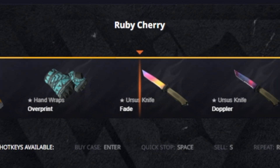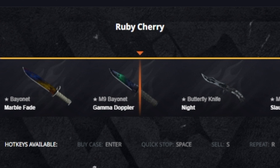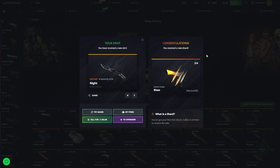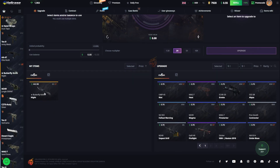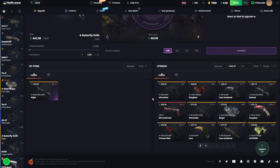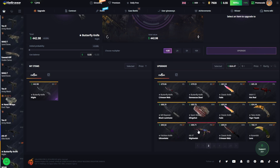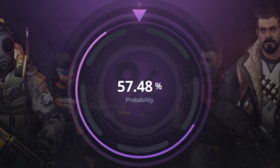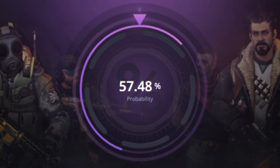All right, we can do it one more time but we need something better now. We're getting a Battle-Scarred Butterfly Knife Knight which is gonna be 442, and we got another Deagle Blaze. It's not really the knife I'm looking forward to getting, so let me quickly pull out a little better one - I think this one is a little more of a juicer. We're gonna whip a 55 cent balance in and we do it.